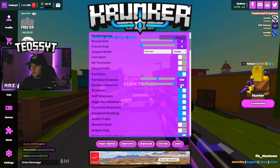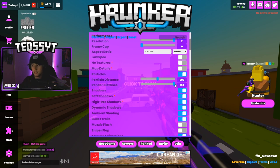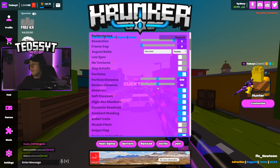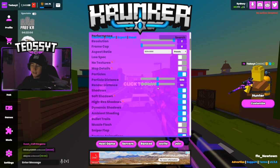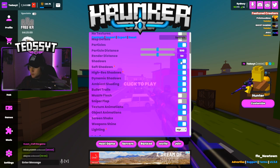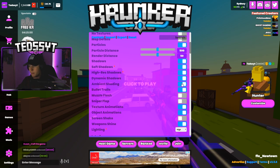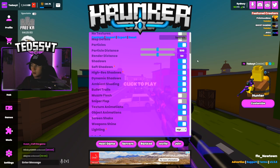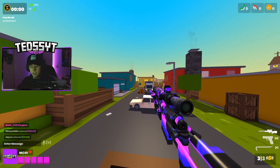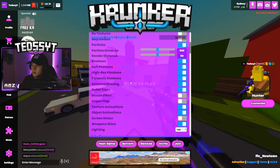Render distance: if it's on 100 you'll be able to render more chunks from a distance, but all the maps are kind of small so I just leave it on 50. Shadows on, soft shadows on high, red shadows on, dynamic shadows on — so all shadows are on. I like my map to have shadows, I think they're a great addition to the game. It makes it look very clean.